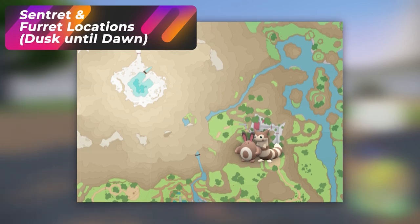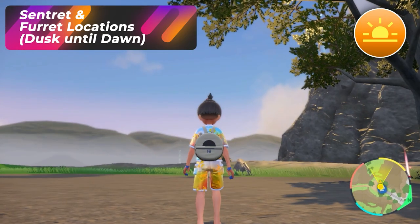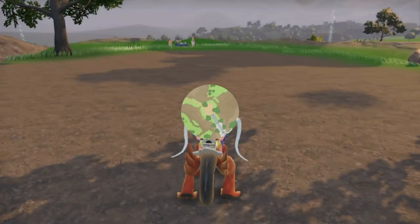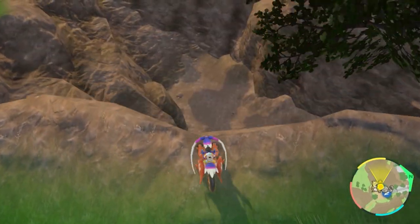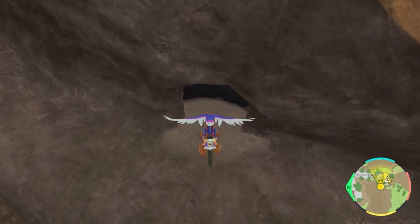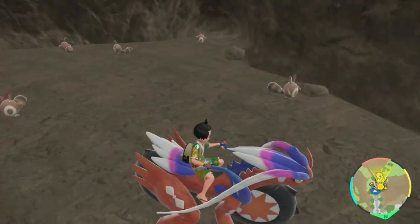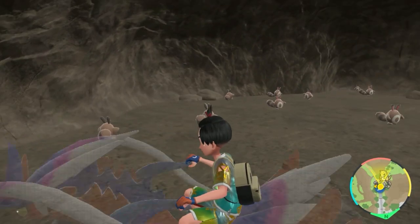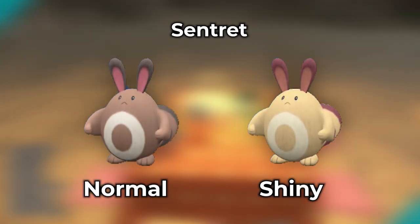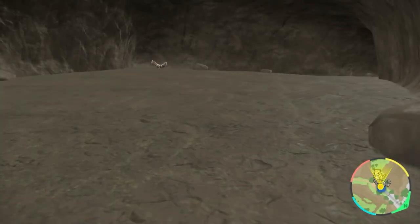The next Pokemon we're going to be hunting is Sentret and its evolution. This is going to be a time-dependent hunt — you want to make sure you're doing this from dusk to dawn. As the sky starts to turn orange, that's your signal for when this kicks in. Go to this location from Kitakami Hall down to the circle platform. When you're at this flying point, face the rock and hop down on your Koraidon until you see a cave entrance. Inside, there are so many Sentret, including its evolution Furret.